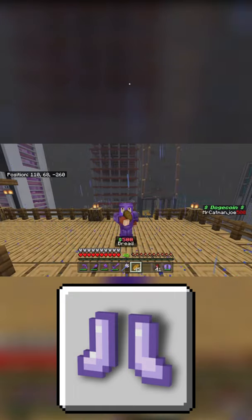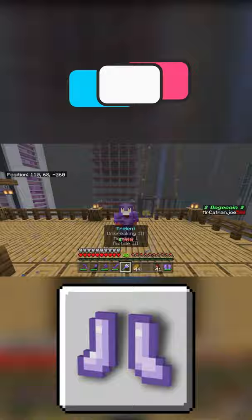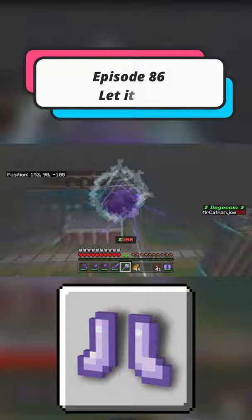What is going on YouTube, my name is Camman Joe and welcome back everybody to another brand new video on the channel. Today for episode 86 of our series Minecraft Achievement Size Trophy, we are covering 'Let It Go'. In order to obtain this Achievement Size Trophy, you have to use the Frost Walker boots to freeze at least one block of water walking over a deep ocean.